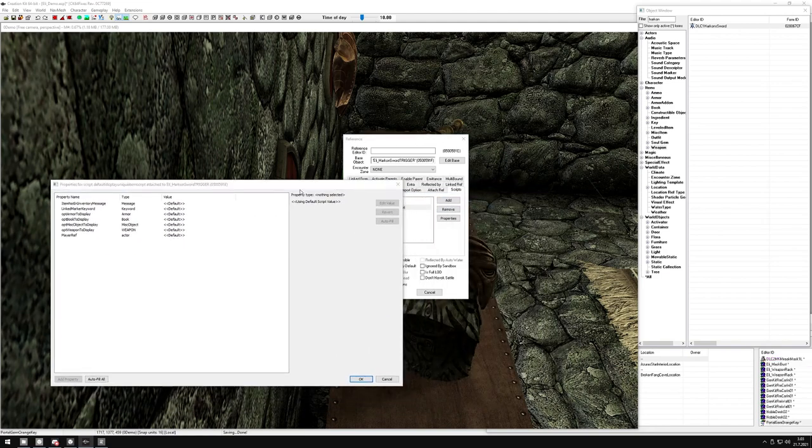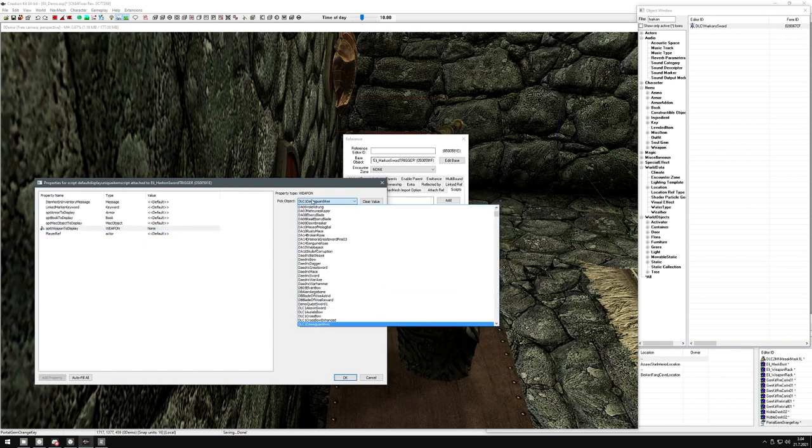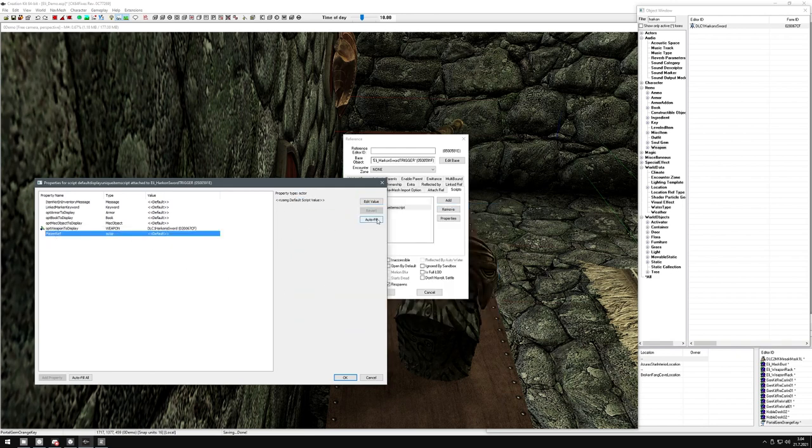What we want is DefaultDisplayUniqueItemScript - the other one I'll show in a minute. Go to properties. We can't fill everything in yet - what the script requires is an 'item not in inventory message', which is a message that plays when you try to place something in here that you don't have. A linked marker keyword is a keyword we need to create. And here are the options: you can display armor, book, misc, or weapon - only one at a time. This time we're making a weapon, so the weapon we want to display - edit value is DLC1HarkonSword.